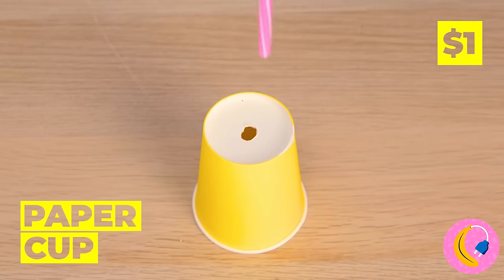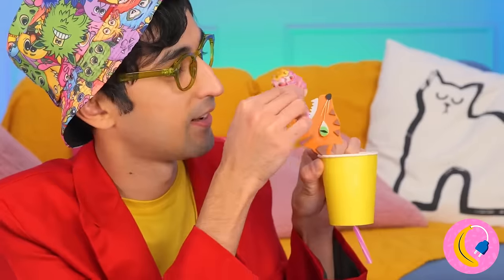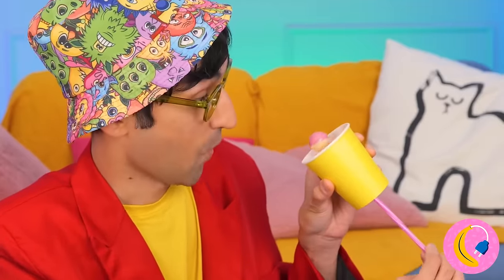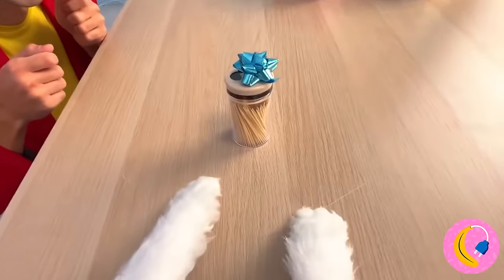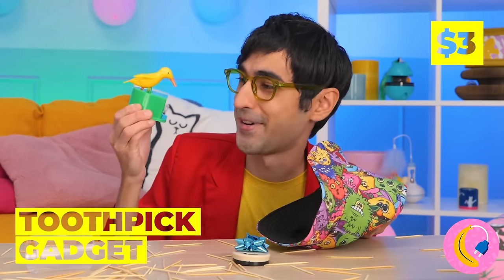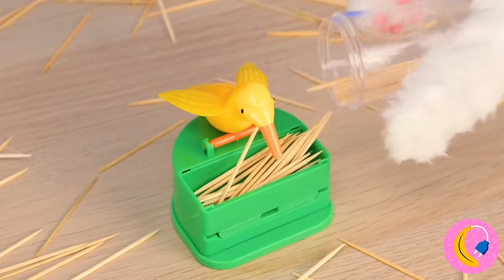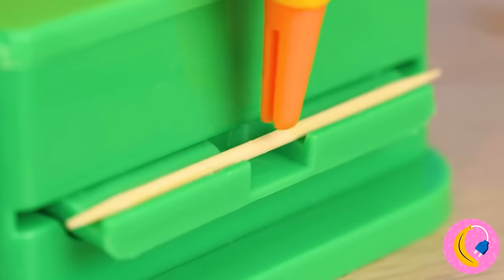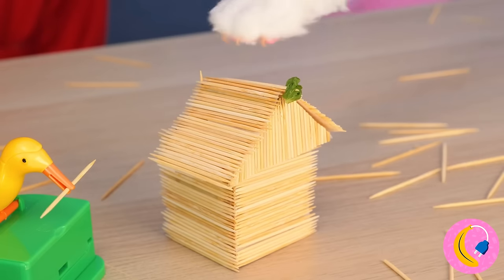Oh no, your lollipop! It's okay, we've got more and this time we'll be ready. Our new tiger friend's got your back, and more importantly your candy. Next it's your favorite toothpicks - anyone up for 52 pickup? Next time let's keep them in here. Now when you need a new toothpick, our new bird friend can pick it up for you. And you can go back to making stick houses.